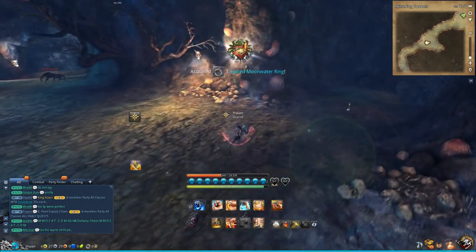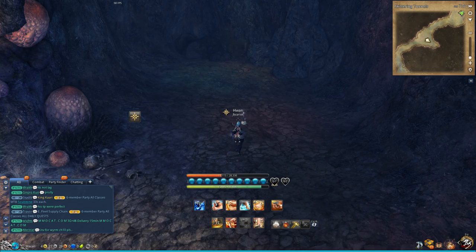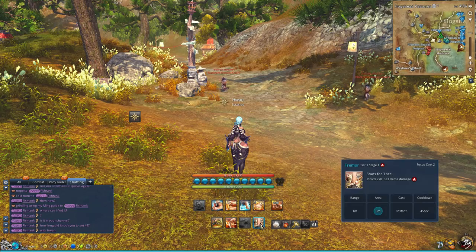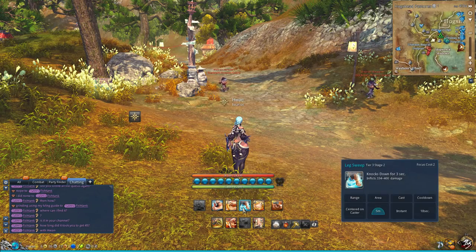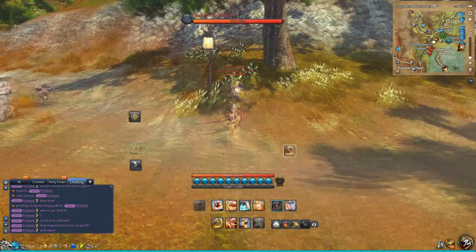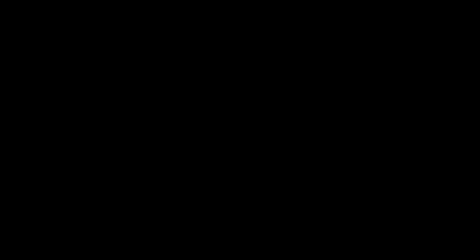Assassin is strong in PvE? Hell no — we got KFM. Now for ways to stun the boss, divert from left mouse button into Z or V. It is double back into left mouse button into 3 — that's the easiest way to knock down a boss and interrupt.